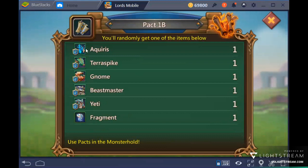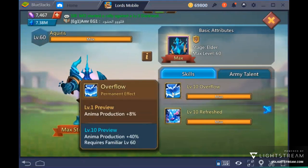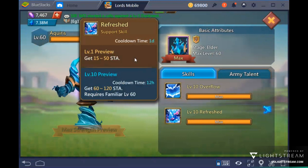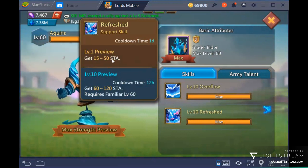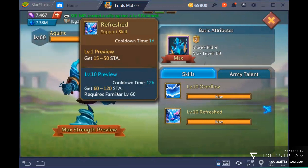In Pack 1B, the best familiar to focus on right at the beginning is Aquarius. Aquarius gives an anima production boost and free STA — 15 to 50 STA at lower levels and 60 to 120 STA at level 10. That is essentially one free Brave Heart every day.